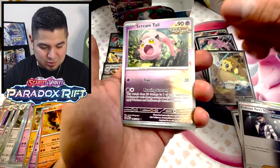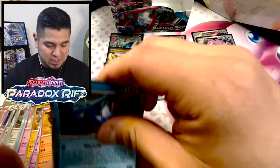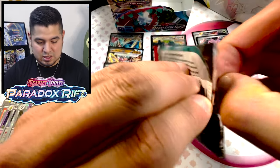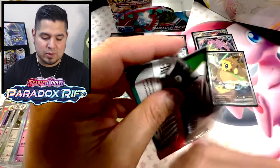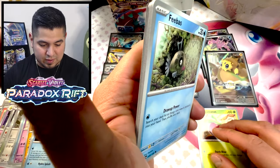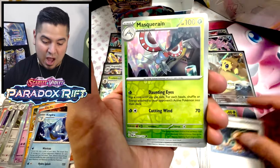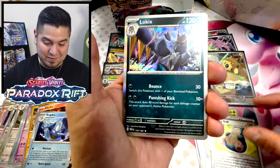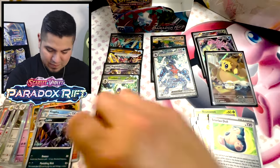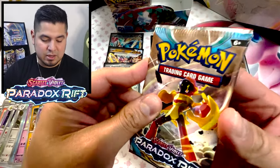Crystonal, Flittle, Cyclizar, Toro. Scream Tail — look at the shine, look at the color scheme right there. Kingdra again. Some people are already saying they're probably not gonna go for the set because it's too massive. I like this set though. Low Kicks — that's cool. I think this set is gonna be slept on in comparison to Paldea Evolved, because Paldea Evolved is its own beast — it's got three sets.